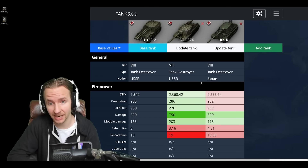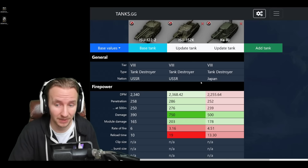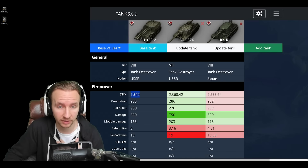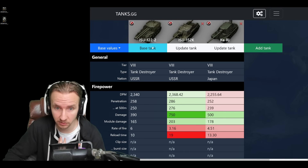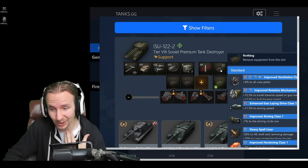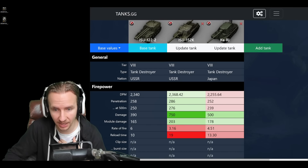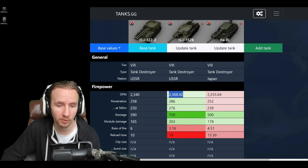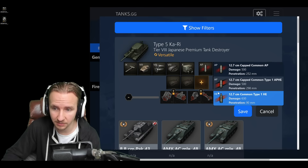I'm comparing the ISU-1222 to two tier 8 tank destroyers: the ISU-152K, the current highest alpha damage premium tank in the game, and the Kari, a very competitive vehicle with a similar play style. The ISU-1222 doesn't have quite as good damage per minute as the ISU-152K, but it's still higher than the Kari — no slouch in that regard. However, you cannot use a gun rammer on this vehicle, as with all double-barreled tanks, meaning the ISU-152K can massively increase its DPM while the ISU-1222 cannot. Penetration-wise, it has 258mm standard and 300mm gold — not bad at all, similar to the Kari.